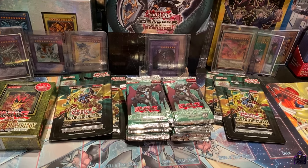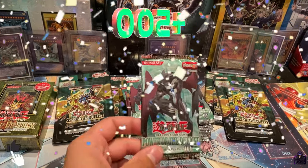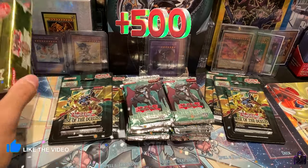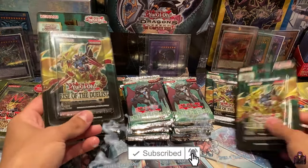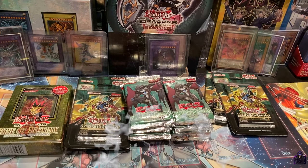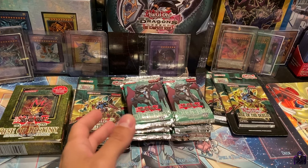What's up YouTube, Rare Hunter 758, and today we have our 500 subscribers special video. We have 24 packs of Power of the Duelist, 1st Edition Rise of Destiny Special Edition, and 4 Rise of the Duelist blister packs. You see all green packs — one of the most valuable sets in Yu-Gi-Oh! history.